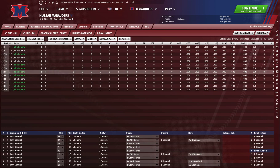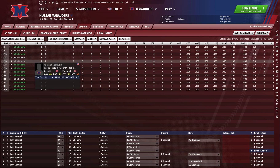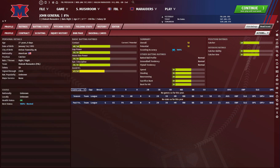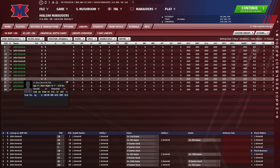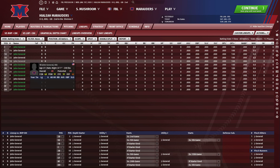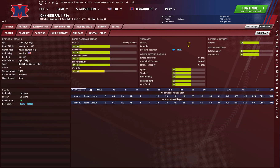For your utility players — I have four of them: a backup catcher, a utility infielder, a utility outfielder, and a super utility guy — you want to make sure their batting ratings are the same to keep pitching attributes normalized, but decrease their defensive ratings relative to your starters so the AI does not start them over somebody else. For the utility infielder, cut their infield defenses slightly below first base. For the utility outfielder, cut their defenses slightly below left field. For the super utility, cut them from both. Your backup catcher is the one position where you can leave it exactly the same.